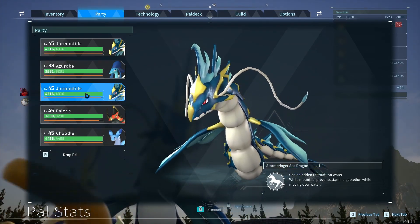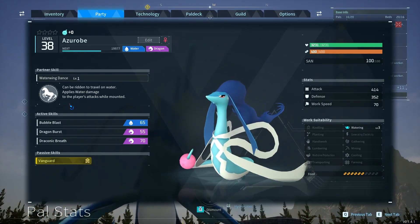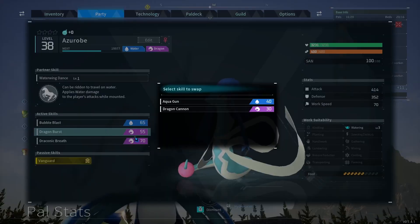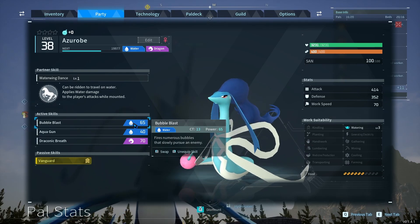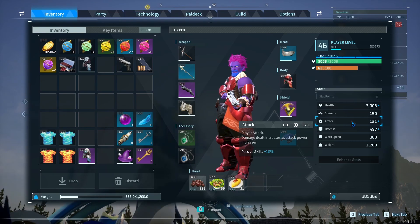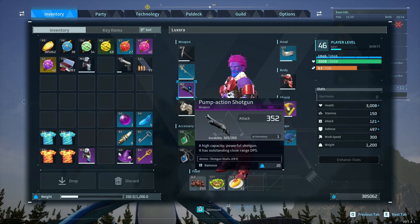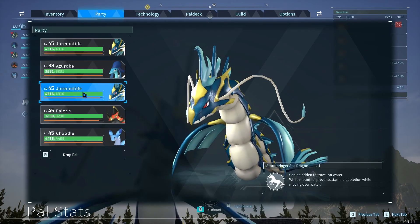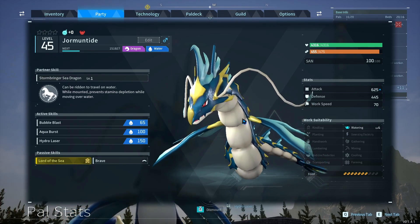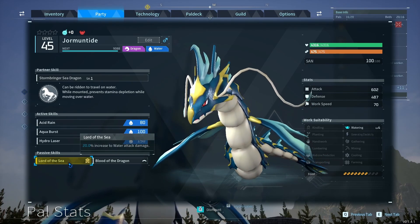We have some Yormantides, and also an Azeroth. The reason for Azeroth is because its passive is going to hopefully allow us to have a bunch of damage if we feel like we're lacking - it applies water damage to our attacks while we are mounted. Azeroth doesn't have great defense, but it does have a couple of water type moves and Vanguard, which increases our attack. Our shotgun should be doing a ton of damage while we're on the back of Azeroth if we need it. We do have two Yormantides who are hopefully going to carry the show, as they have Bubble Blast and Acid Rain with Blood of the Dragon.